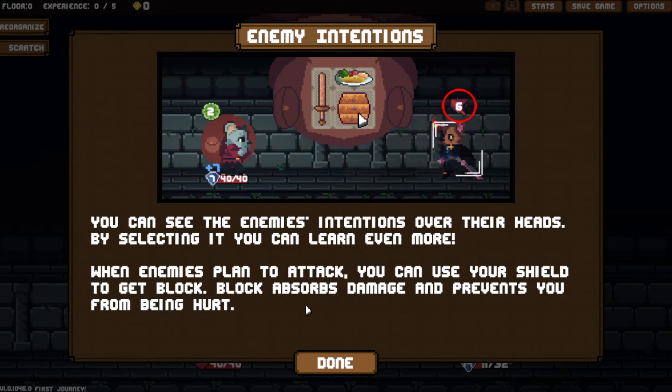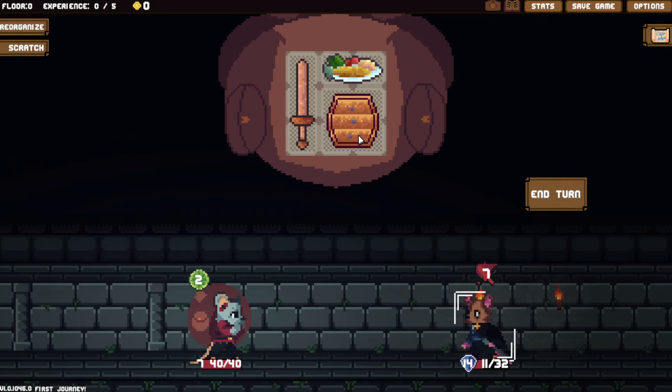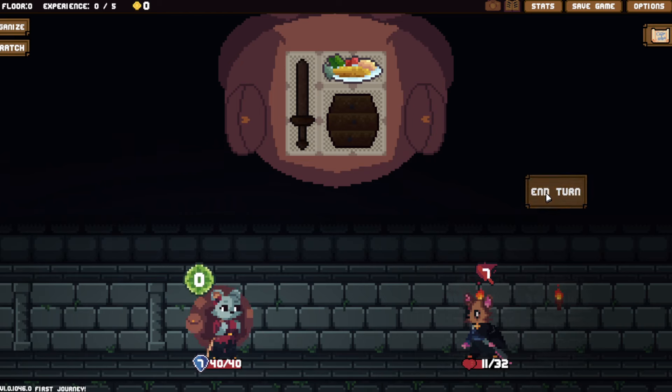They had 14 blocks. You can see the enemy's intentions over their heads — by selecting it you can learn even more. When enemies plan to attack, you can use your shield to get block. Block absorbs damage and prevents you from being hurt. So they're going to do seven damage to me — no you're not. And then we're going to hit them to take down their shield.